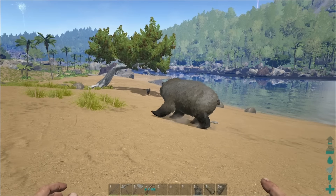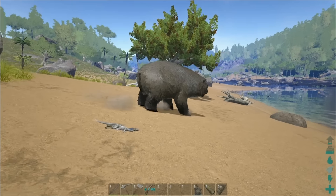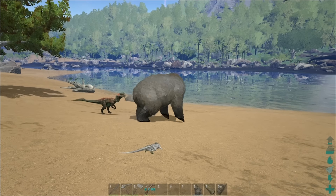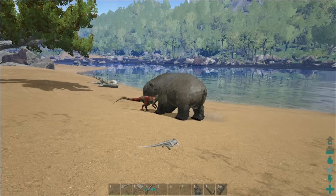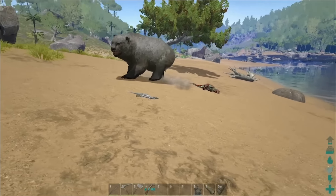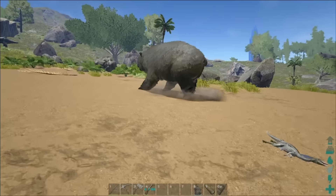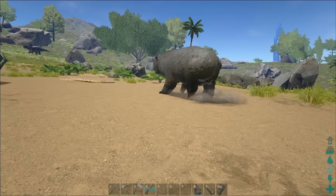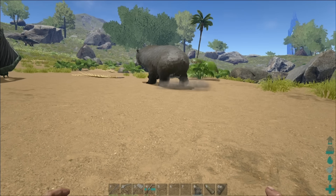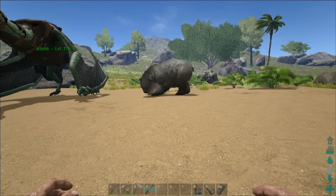The thing about the bears is they're passive until you get too close to them. They don't really care about you, but if you get too close, just like the Gigantopithecus, they will attack you. Or if you try to attack them, they'll turn around and just maul the crap out of you, just like the Dillo right here. I've been watching this bear kill pretty much everything that comes near it. Apparently bears will eat berries as well, but I believe you use meat to tame them, and that's what I'm going to be using.